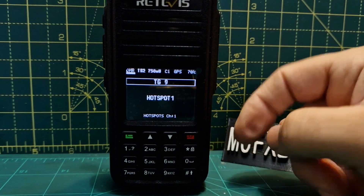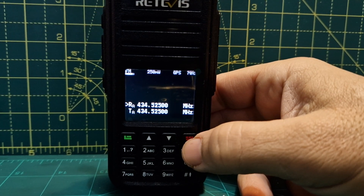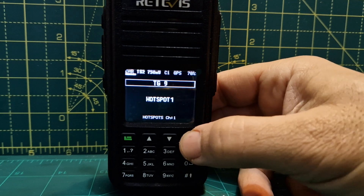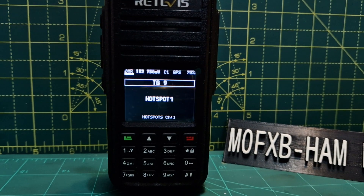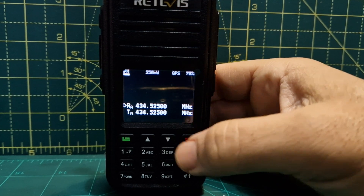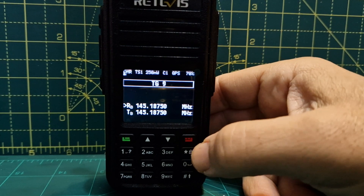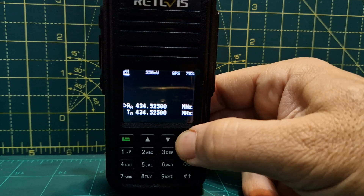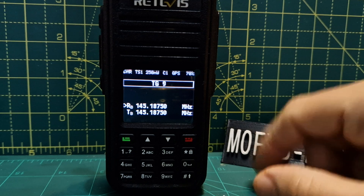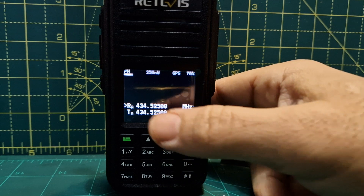Let's start with the red button. If we push the red button, that's VFO mode. Push it again and that's memory mode. If we go back to VFO mode and then hold the button, it says FM up here. Hold it down again and it now says DMR — we're now on a DMR channel but in VFO mode. Hold it again and it's FM.